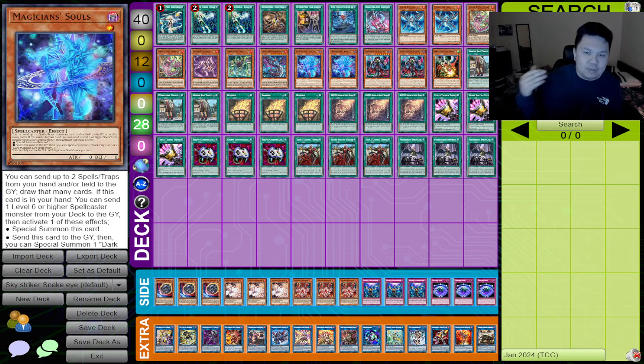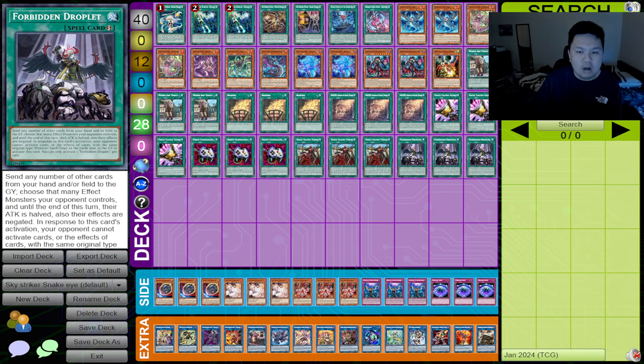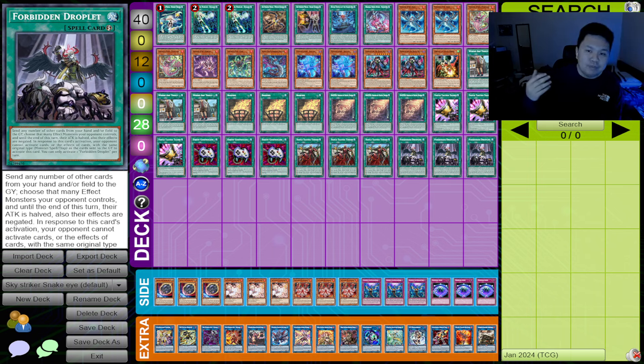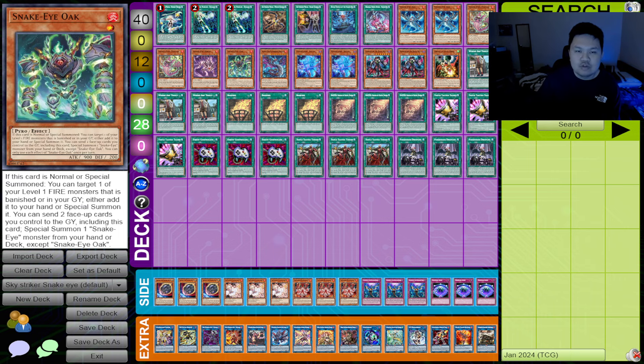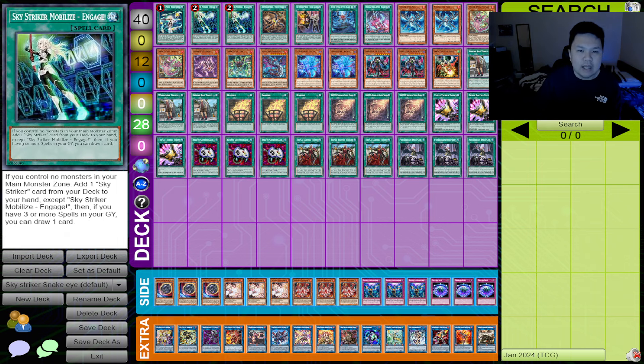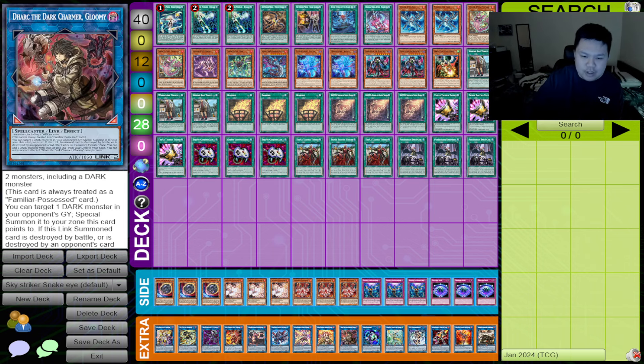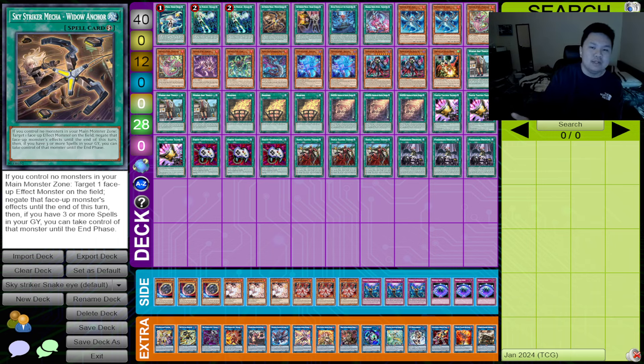This deck has been surfacing because a lot of people have been talking about how bad the Fire King end board is into multiple board breakers combined. The Fire King deck struggles when you draw Droplets, Econ, and Thrust all together — a combination of them cracks certain boards. Going first with this deck is extremely powerful. Sky Striker cards have been floating around again because Widow Anchor and Shark Cannon are very powerful. Shark Cannon can act as a D.D. Crow or take your opponent's monsters — in the Fire King mirror you can take Snake Eyes Ash, Oak, or Promethean Princess. Widow Anchor being able to take cards instead of destroying them is really strong into Fire King decks.